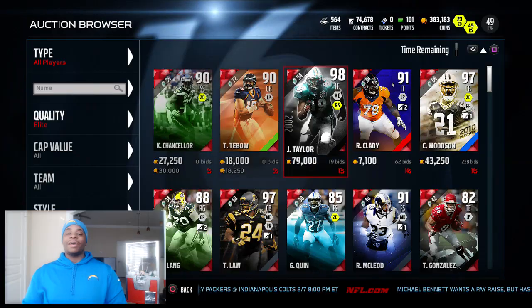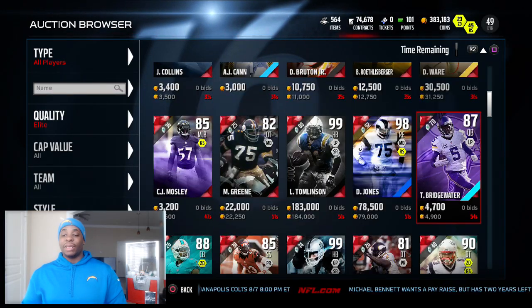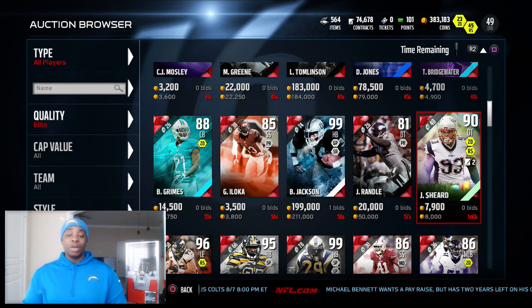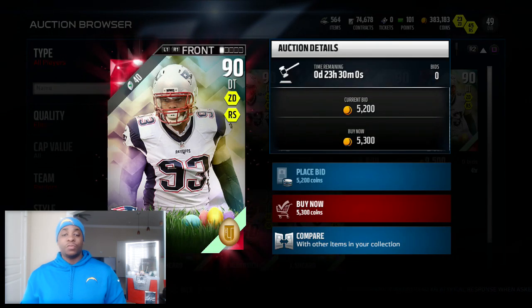Alright, our next one is an elite 25. Counting down 25 times to 25 — it's Jabal Shear. Jabal Shear isn't too bad — nice speed, nice finesse move.